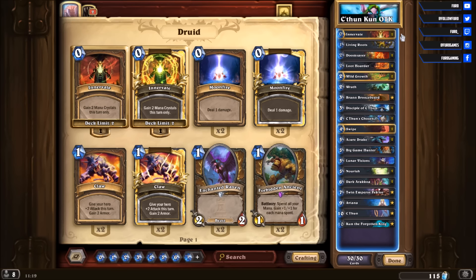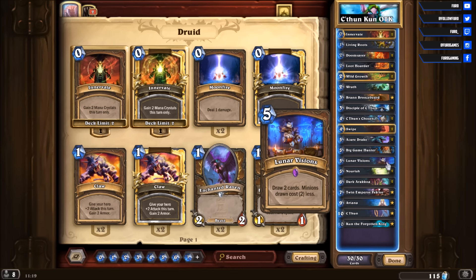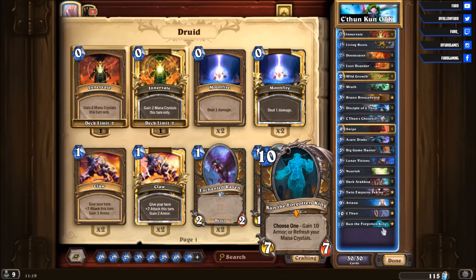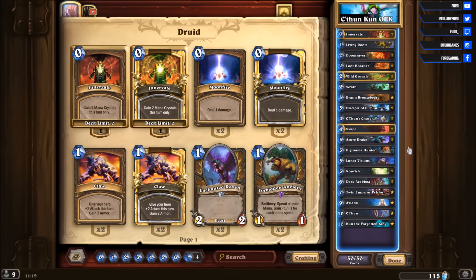Otherwise the deck features a lot of ramp with Innervate — double Wild Growth of course — so you want to get to 10 mana earlier. We're also playing Lunar Visions. The original decklist contains 2 Lunar Visions; I currently only have 1, so I've subbed in 1 Living Roots. Lunar Visions draws 2 cards and minions drawn cost 2 less, making it possible to get Aviana or C'Thun earlier. If you don't have Aviana, you can just play C'Thun and refresh your mana crystals — play Kun then C'Thun on the same turn, dealing a lot of damage with a strong board.